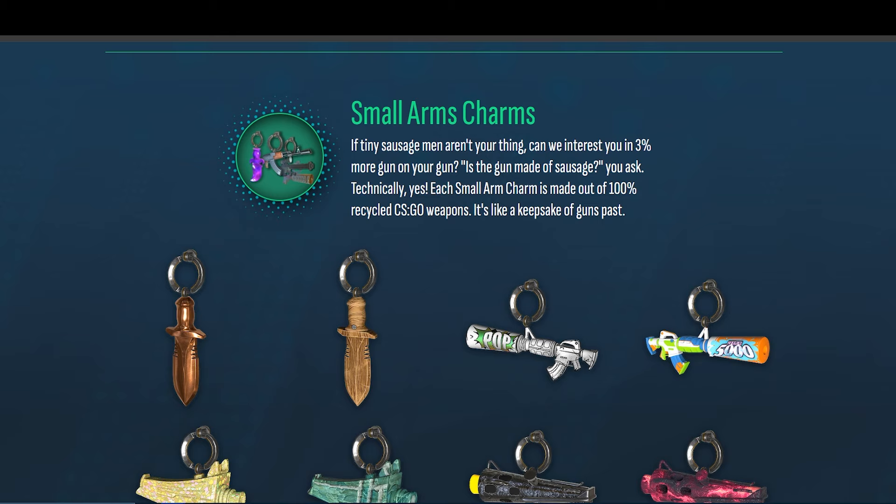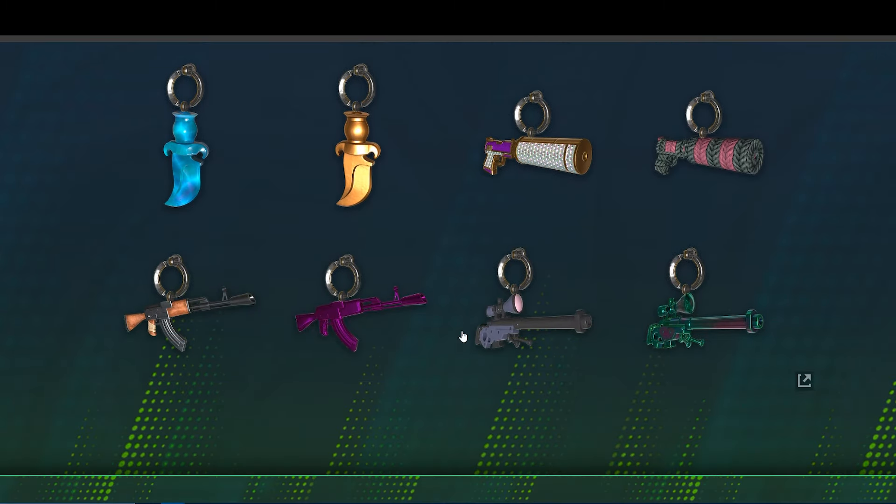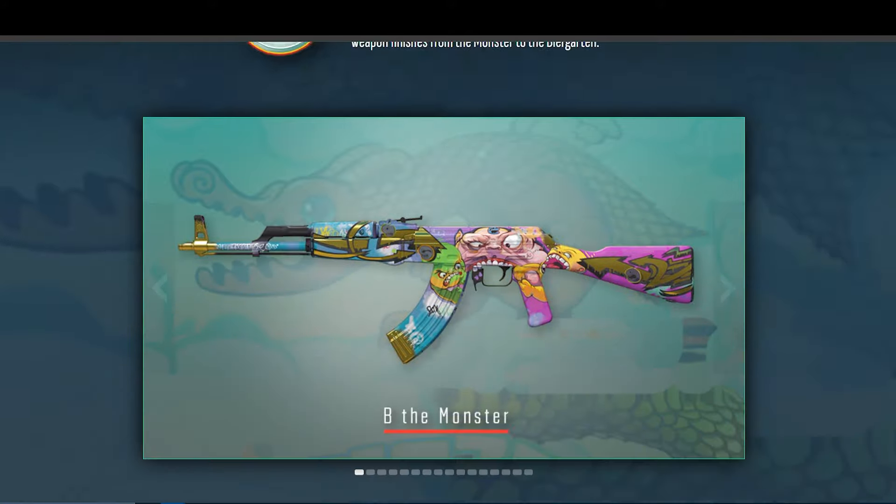There are also Small Arms charms, which is just another collection. You can see them all here — USP, AWP — they all look very, very cool, and you could place them anywhere on any gun. And then we have the three new collections.